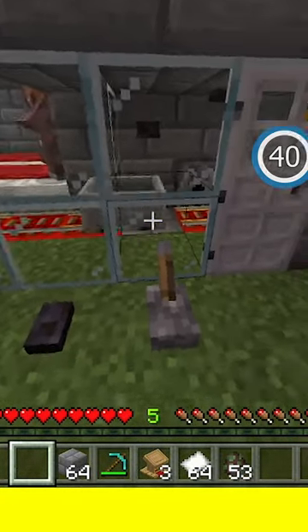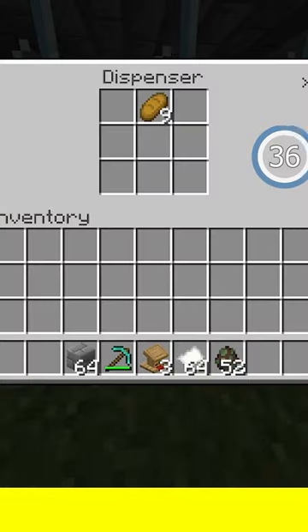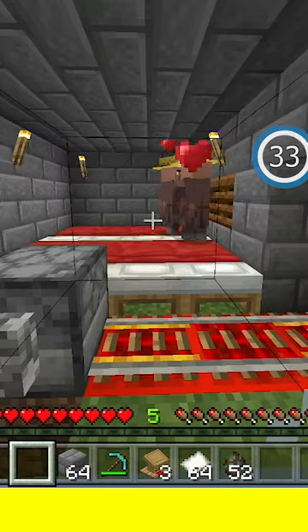After he converts, click this button to pick him up in a minecart and send him to the bedroom. Repeat the process a second time, then get them to start breeding. Put nine bread into the dispenser and flip the lever until they have it all.